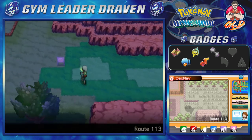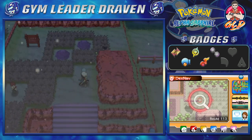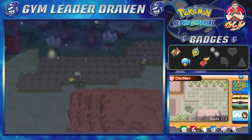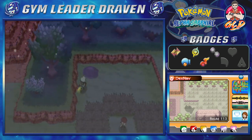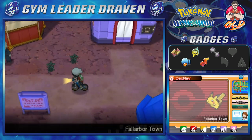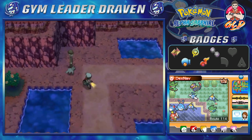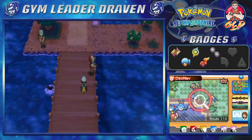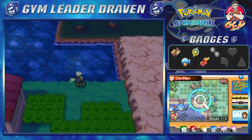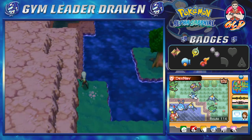I didn't really plan for anything in this side questing thing, so we're going to go wherever the wind takes us. The wind is taking me right here, and I still haven't caught any Pokémon from this area. Here we are in Fallarbor Town, and what we're gonna be doing is surfing through the area and grabbing a few items. There really isn't anything you can do right here, but you are able to surf and go to the secret area.